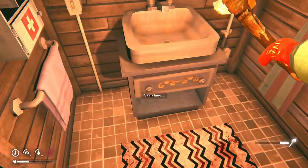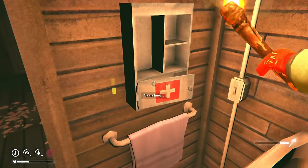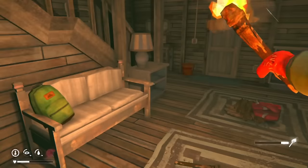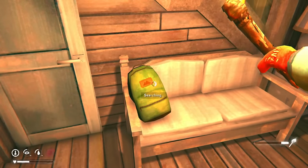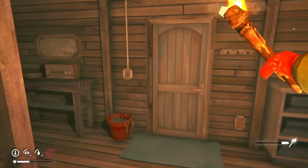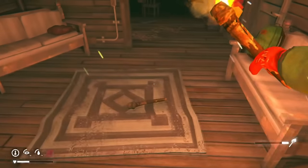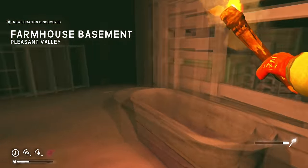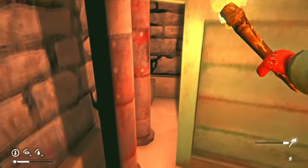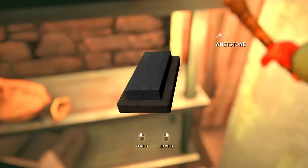The bathroom has nothing useful — 8.1 liters of water which I'll leave in there, no medical supplies. That's it for the lower floor. I'm gonna loot the basement first, and this is where the torch really comes in handy because this place is extremely dark and it'd be very easy to miss small objects.